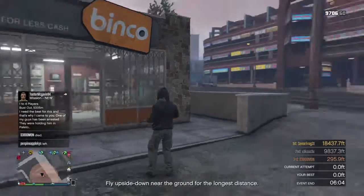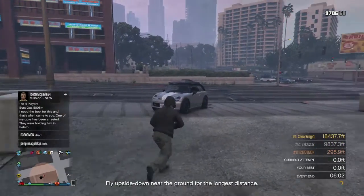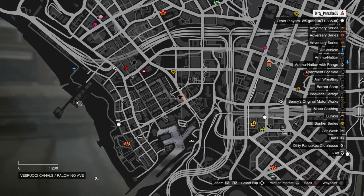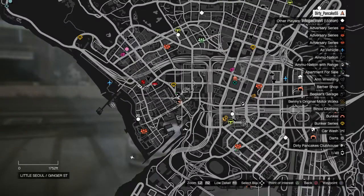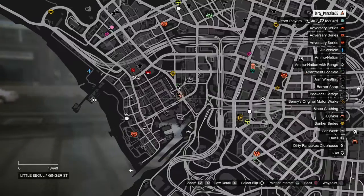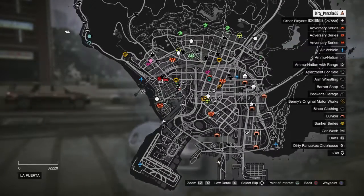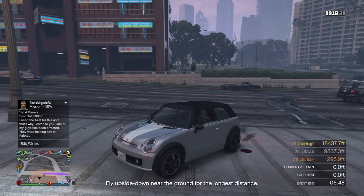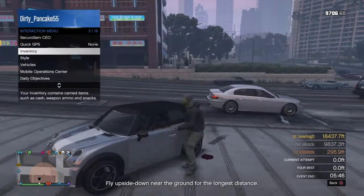What you're going to want to do is find the nearest helicopter. I am close to the arena, so we're going to go over to the marina now.